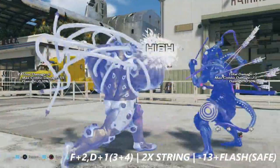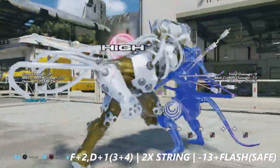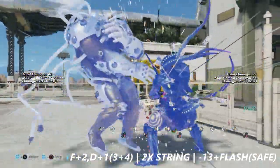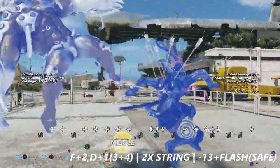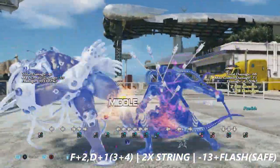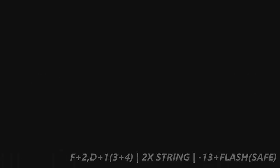I've got a bit of a doozy here. 4+2 into down plus 1 with a special 3+4 at the end — normally it's a 2-hit string and it's negative 13 on block, but if it goes down to the stance, it is safe. Flash can also punish this move, but no sword stance will catch the stance.